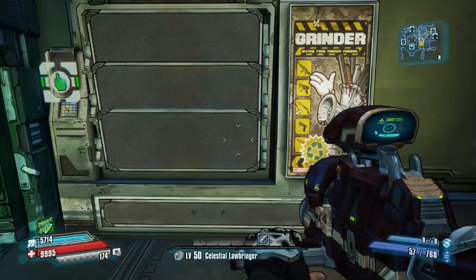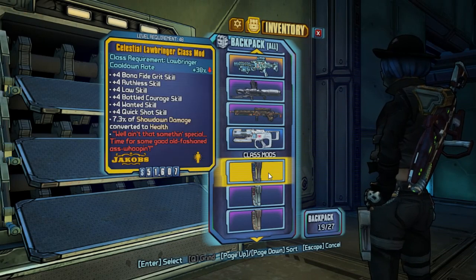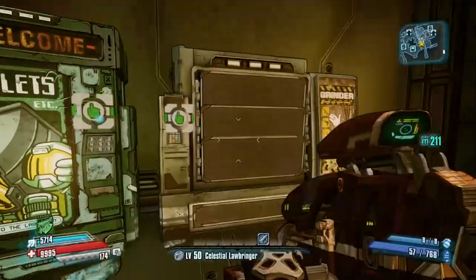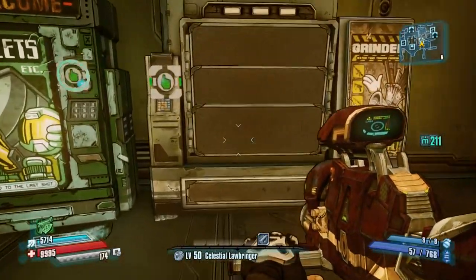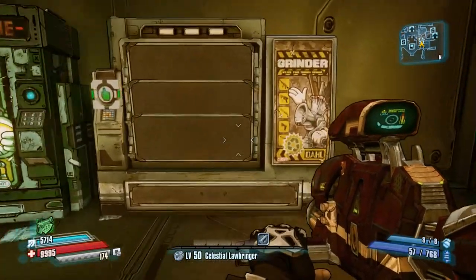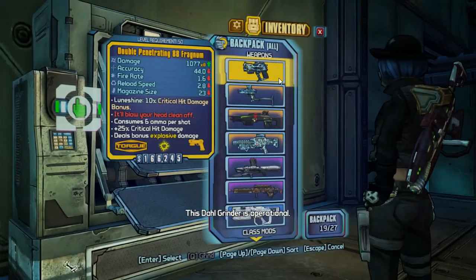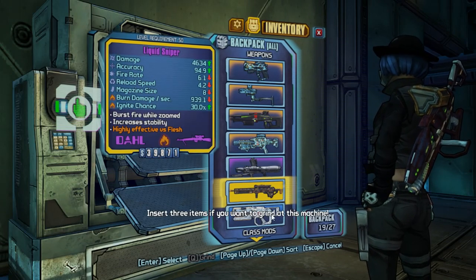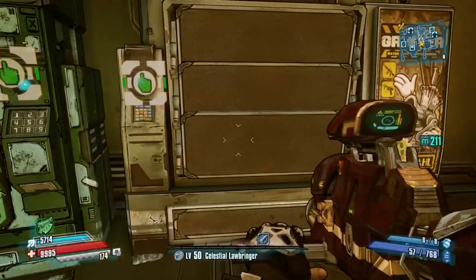So as you can see, these are the basic recipes on how to use the grinder. If you want class mods you will just need to put 3 class mods. If you want grenades you will need to put 3 grenades. But this is not going to work for legendaries — for legendaries you will need any kind of 2 legendaries and a purple weapon of the legendary class that you want. So if you put 2 legendaries and a purple sniper rifle, you will get a legendary sniper rifle, which is really really nice.